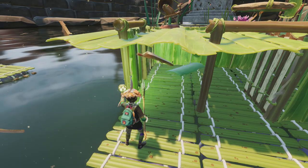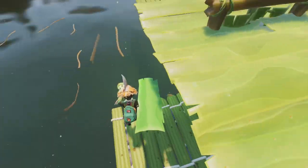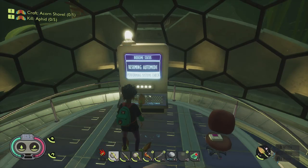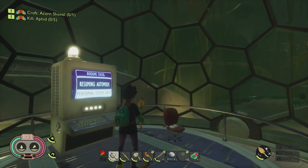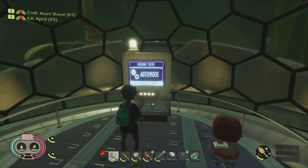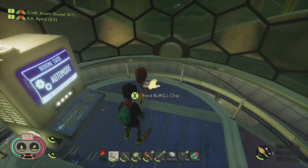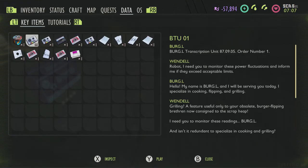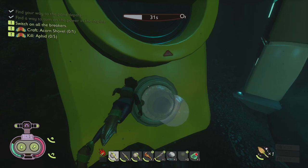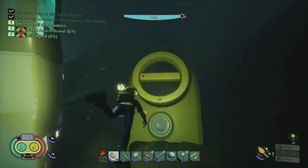Once you've got your foundations down, you can build on top of them just like any other base — ceiling pieces, wall pieces, anything you want. Now, the long story short of how to get the buoyancy foundation: when you go and turn the power on in the dome in the underwater laboratory, you'll find the Burgle chip next to it. Return it to Burgle and it'll unlock the buoyancy foundations for you to buy with science points. To turn on the power, you need to activate three breakers in the deepest underwater cavern area where you access the secret underwater laboratory.